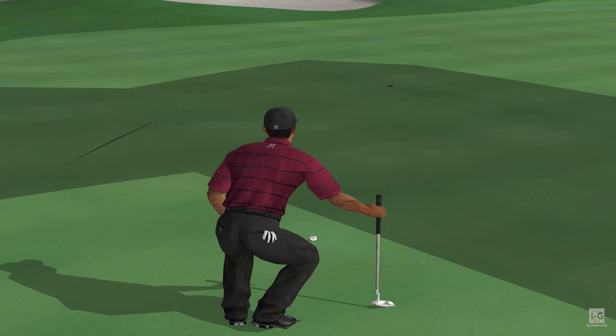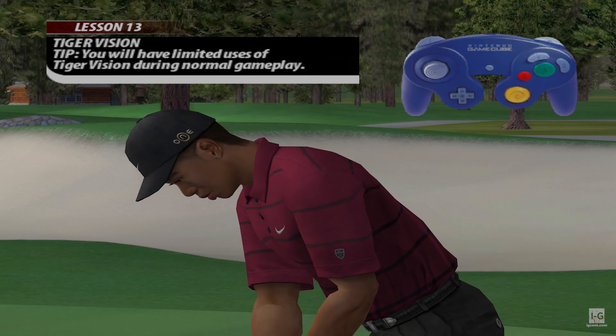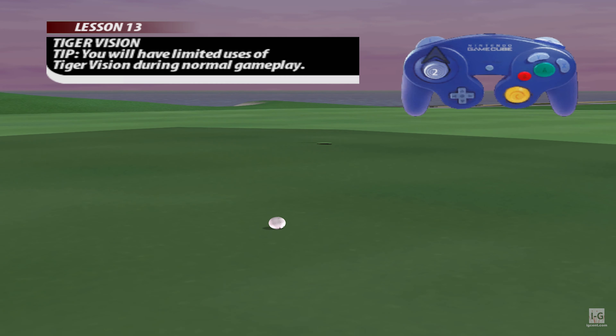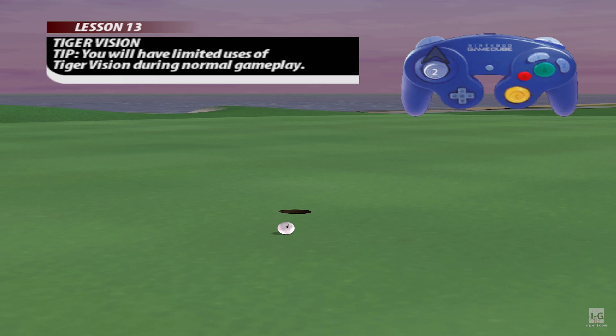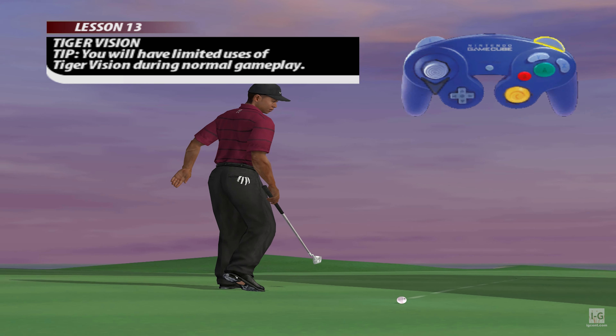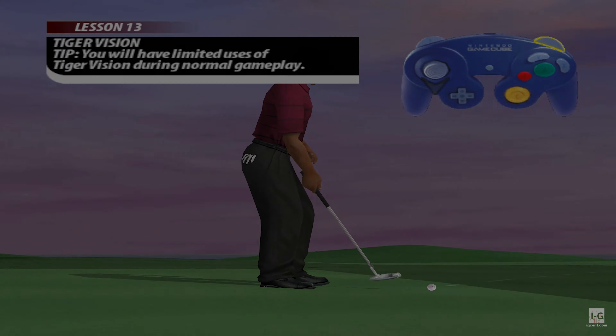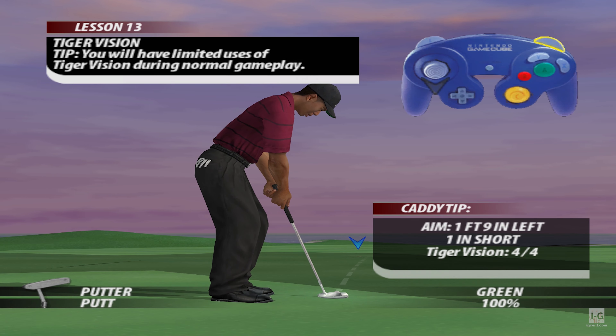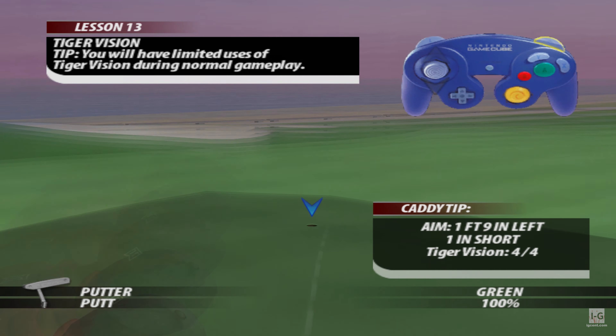That's a wrap — good job! The all-new Tiger Vision is a putting aid to help you sink those difficult putts. Master Tiger Vision and you'll be sinking one-putts in no time. Enter Tiger Vision and notice the focus zone, line up your aiming marker with the ideal target mark, exit Tiger Vision, and swing straight through the ball with the necessary power.